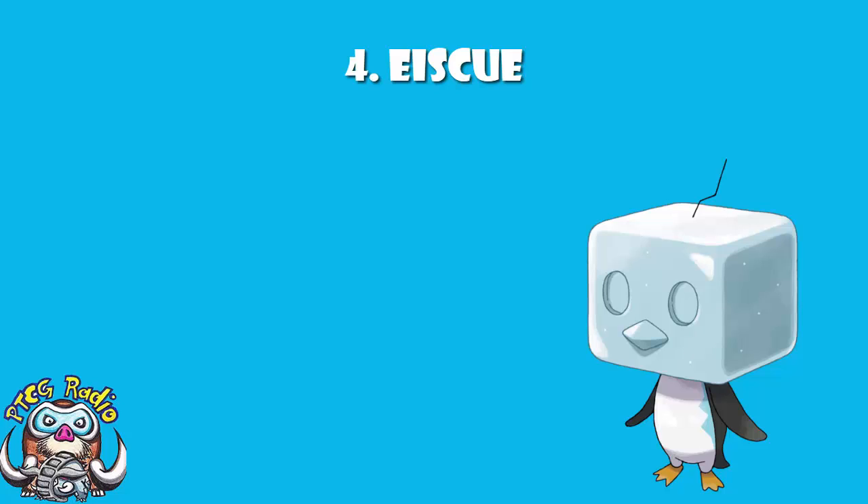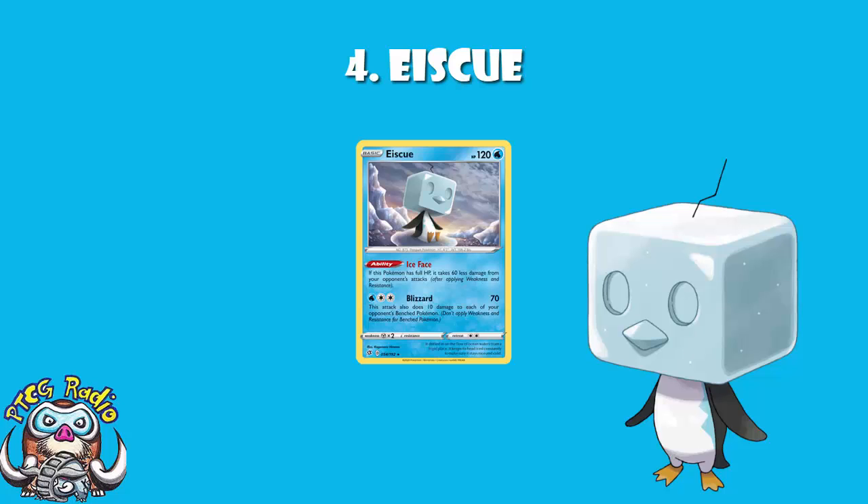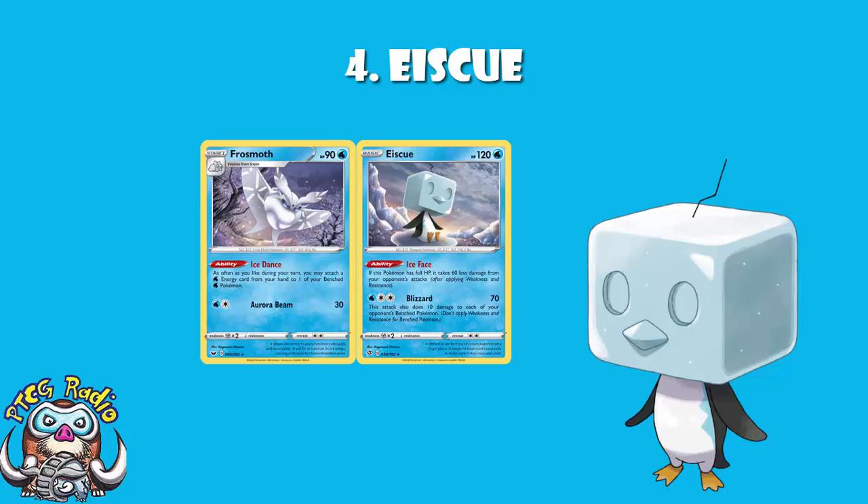In the Pokémon Trading Card Game, let's just say Eiscue owes us a real card. As it stands, we got like nothing. There is a regular Eiscue with the ability Ice Face, which takes 60 less damage from attacks when you've got full HP — it works with the video game, it's just not amazing. It gives you an effective HP of 180, still not great. And then three energy, 70 damage plus 10 to each of your opponent's bench. It's fine, and especially if you use Frosmoth to accelerate energy — bear that in mind, more on that later. It's alright, but it's never proven to be good.